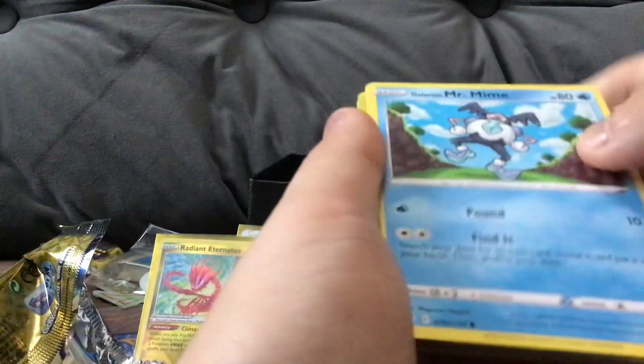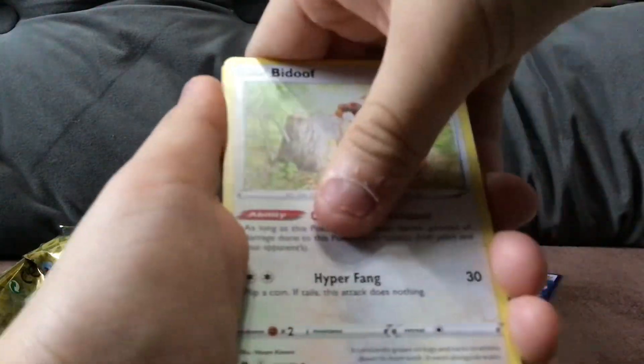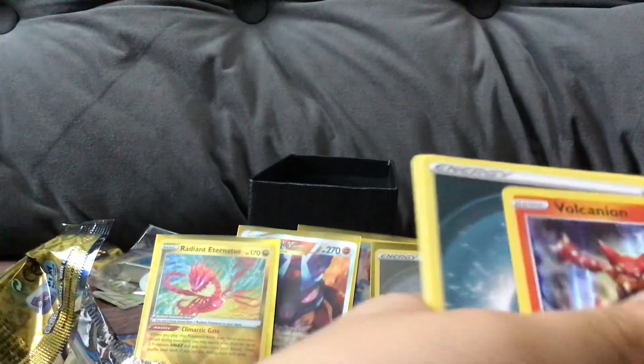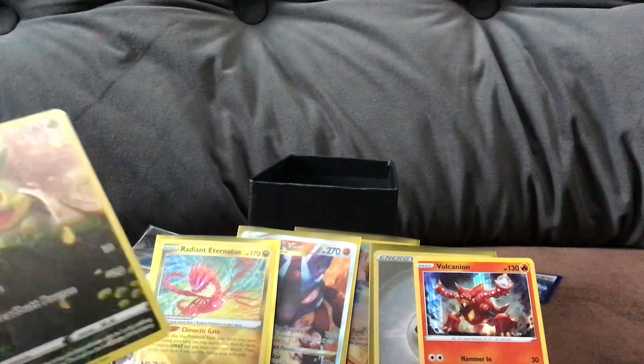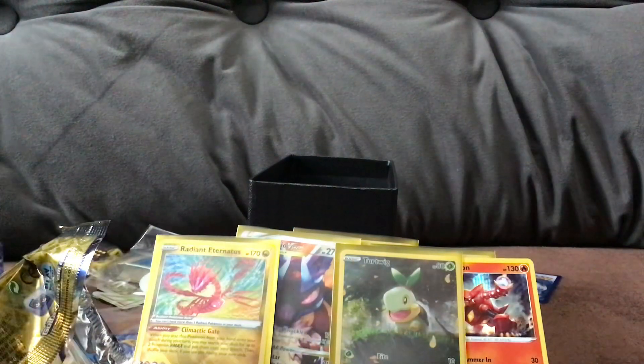Three more packs left. Hopefully these three packs get the luck of all time. And if you guys didn't hear, it's not gonna be yellow borders anymore - it's gonna be white in Scarlet and Violet, and no old arts. I think there's gonna be a new category for alternate art trainer cards.